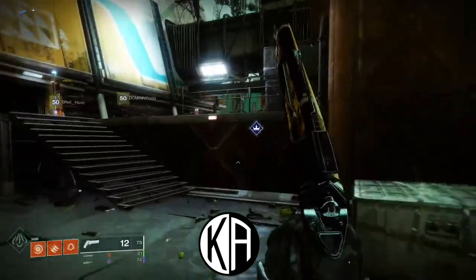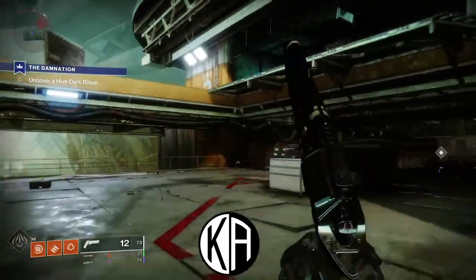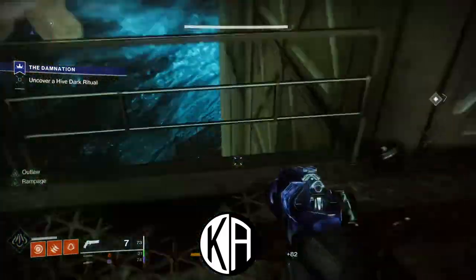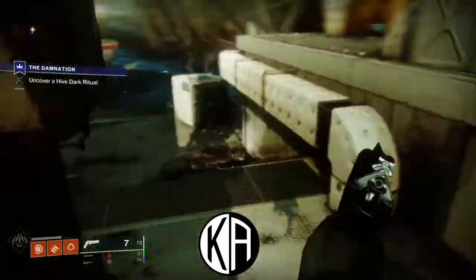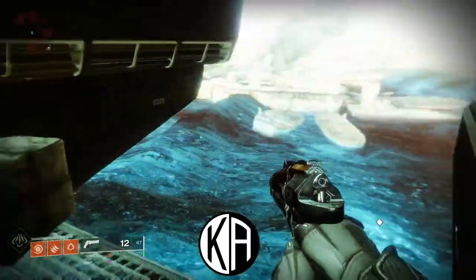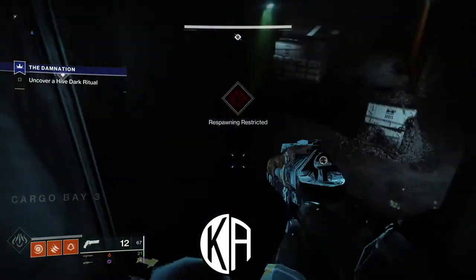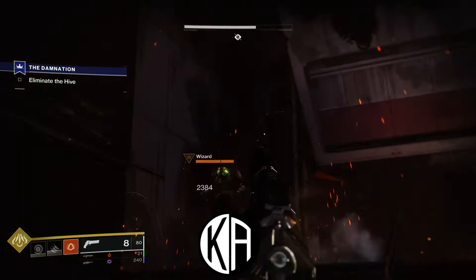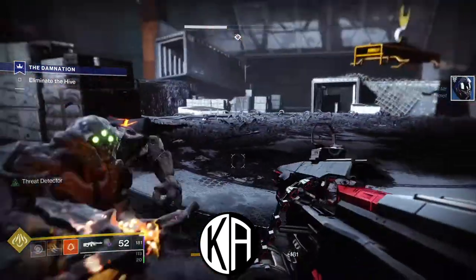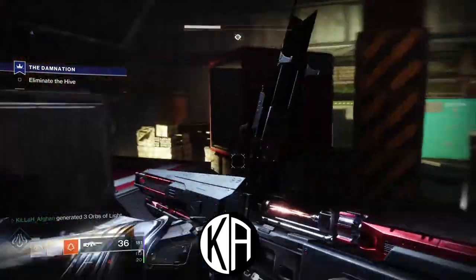Once you activate the quest on Titan, follow your map downstairs underneath the rig into a Lost Sector. Once you enter, you'll find a bunch of Hive adds, two Hive Wizards, and a Hive Acolyte boss with a yellow health bar on the back platform. You won't be able to do damage to him as he has an Overshield — that Overshield will remain until both Wizards are down. I recommend destroying both Wizards in succession and saving your super for the boss — I had Blade Barrage. That will let you kill him rapidly as his shield goes down, because there is a timer; if you take too long, his shield goes back up and more Wizards appear.